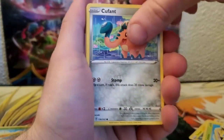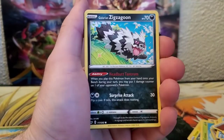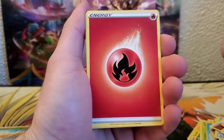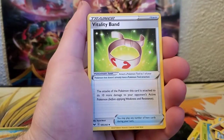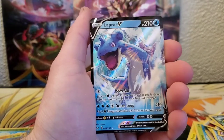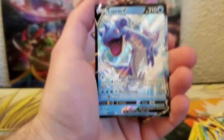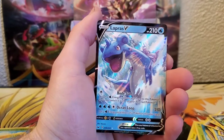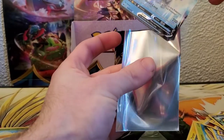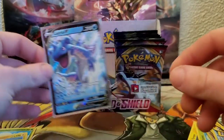We got Qwilfish, Baltoy, Chinchou, Sizzlipede, Galarian Zigzagoon, Energy, Haunter, Vitality Band, Rookidee, Reverse Munchlax, and a Lapras V — let's go! Sleeve her up right here, very nice.